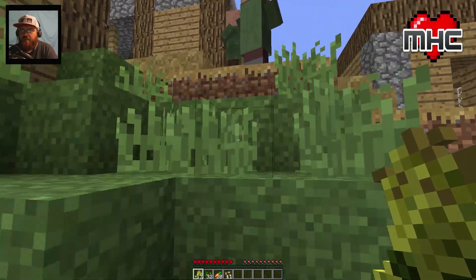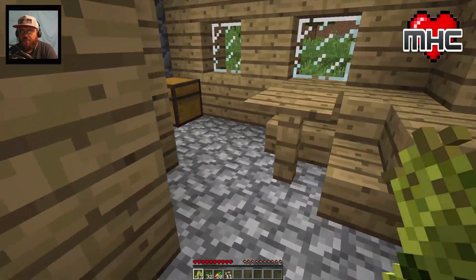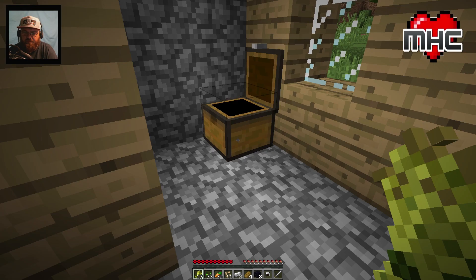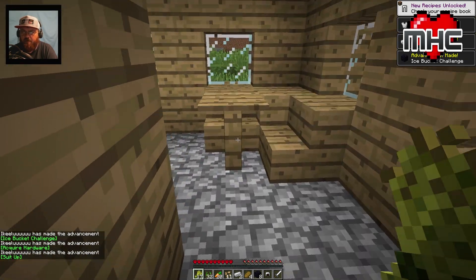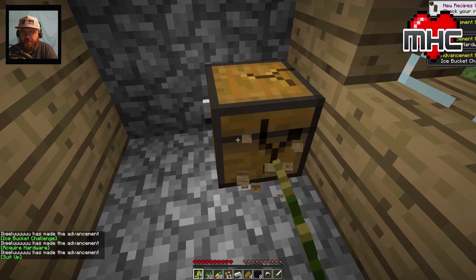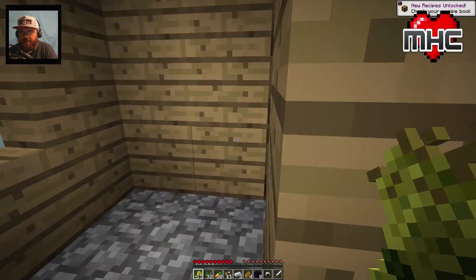We can make a cake too if we have enough wheat. Let's see what's in here - one, two, three, four, five, six, seven, eight - it's almost enough for a portal and we can use it since we're not crafting it. So that's a good head start right there. We can keep this chest too since it's not a crafted item.